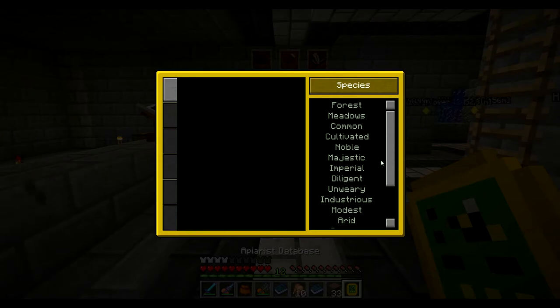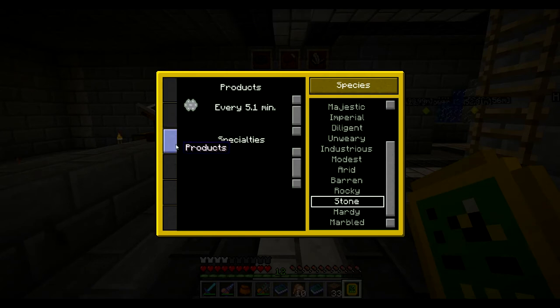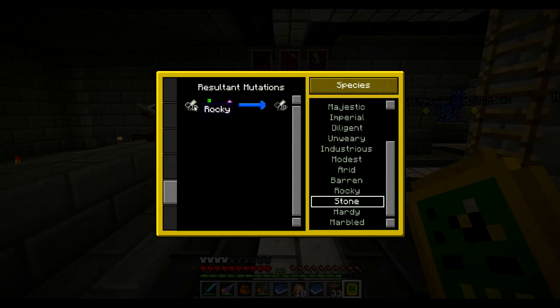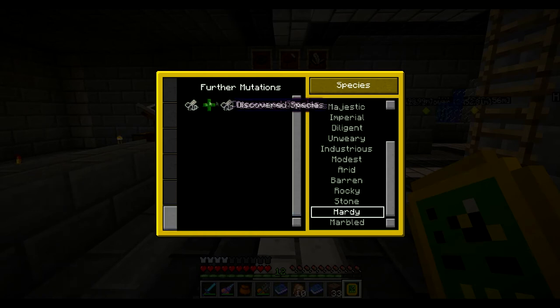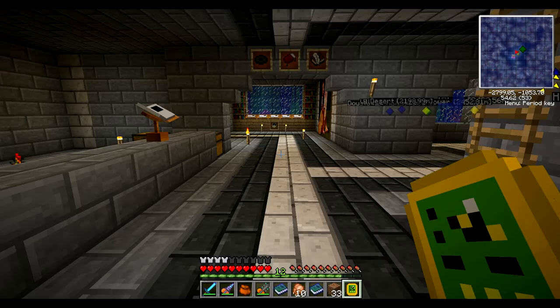I guess it's more of a better update for y'all. Let's see — rocky and stone. Look at all the biomes it can be in. Luckily somebody commented telling me that's diligent — I would have never figured that out. Stone and then rocky, which got me the hardy. Now this hardy one, I have no idea what to combine it with but I've already discovered it. My guess is that it's a hardy with a stone.